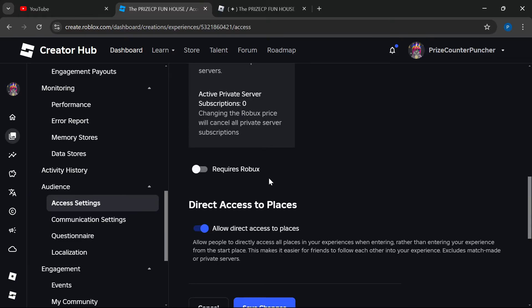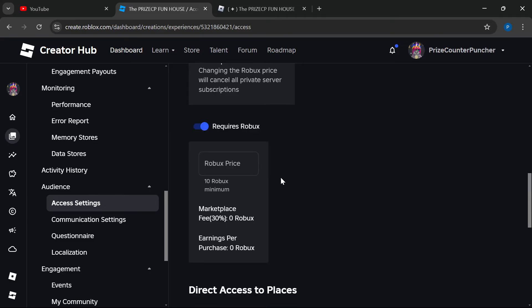If you want to charge players Robux when they create a new private server, you can switch on the option here — Requires Robux — and you can enter a price for how much it's going to cost. How about we enter 10 Robux, which is the minimum by the way. Roblox is going to take 3 Robux and you're going to earn 7 Robux when a player creates a private server for this game.